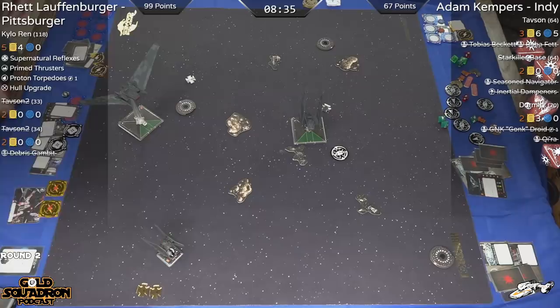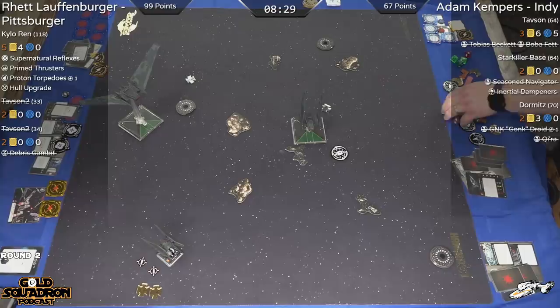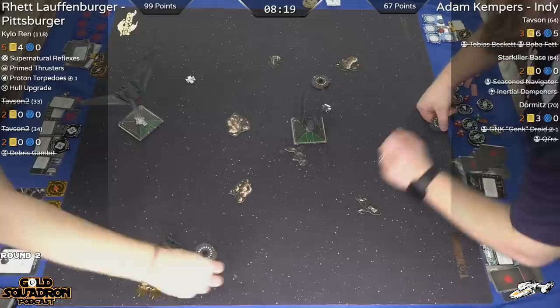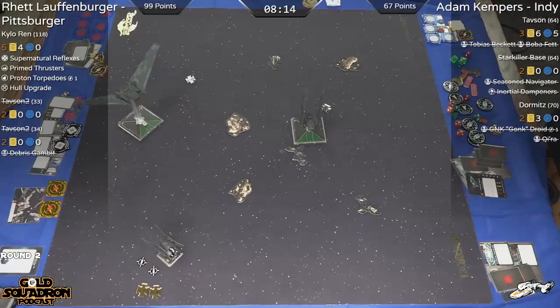Double stress — Panicked Pilot! He supernatural-ed, moved, then barrel-rolled backwards and got Panicked Pilot. Primed Thrusters still allows him to use Advanced Sensors, but he can't take a target lock or focus anymore, which means no torpedo. He's still got one sitting there but can't shoot it now, and he's got slightly limited maneuverability with two stress.